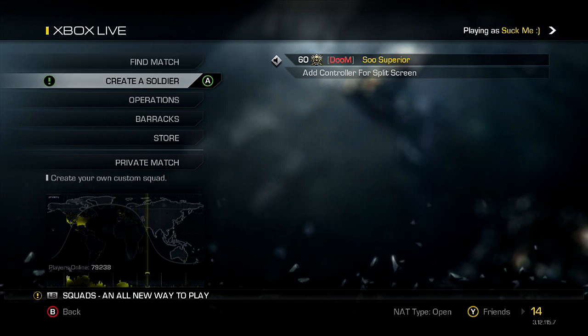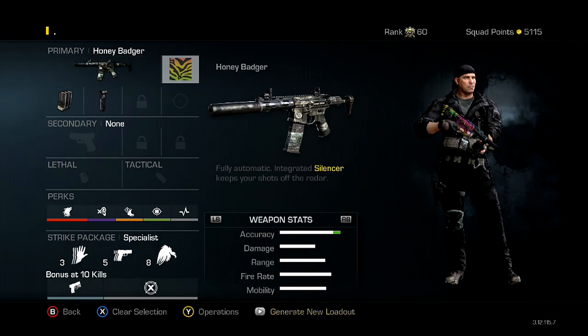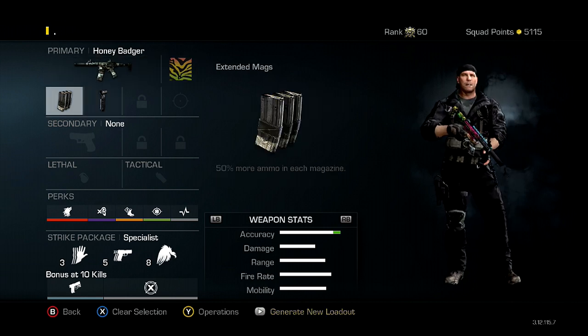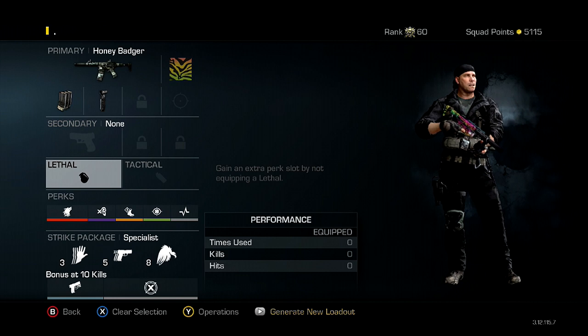Let's jump right into it. Right here you will see my Honey Badger class. First thing you're going to notice is that sexy Spectrum camo. For attachments I have Grip and Extended Mags, because this gun has a built-in suppressor so there's no need — and you can't — put a suppressor on it. Grip and Extended Mags are the next best attachments.